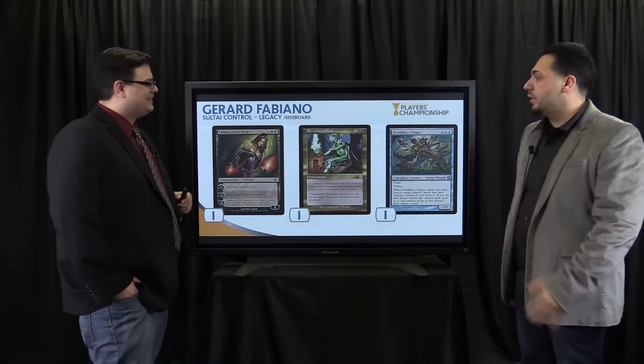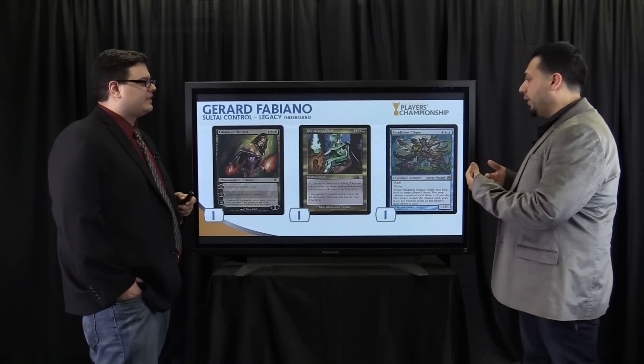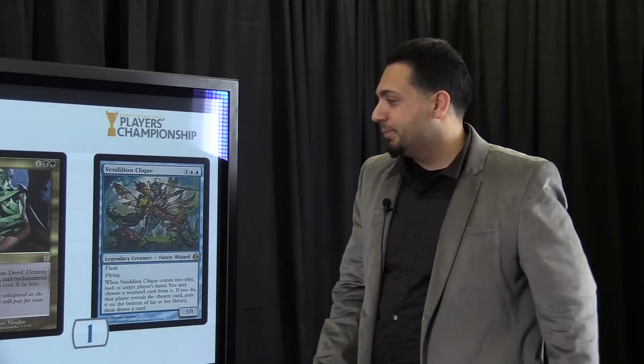Extra Liliana is really good against any control decks. Pernicious Deed is great just to wipe away everything. And of course Vidalken Shackles — never really excellent against anything, but always nice to bring in against a variety of decks. Never terrible.